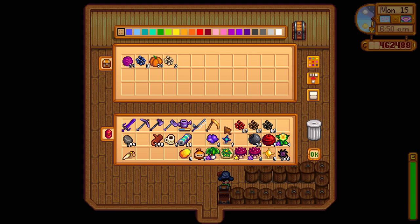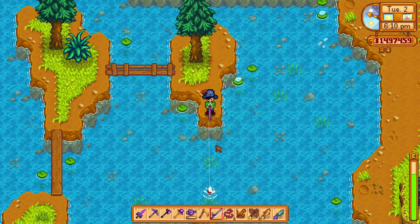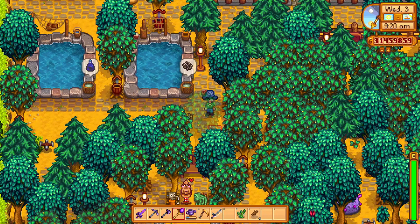There are four contenders whose processed roe price is above 500 gold, and we will be starting from the lowest to the highest. The fourth spot goes to the caviar — I was a bit disappointed knowing caviar can be quite expensive, and only one fish in the game can produce it. The base price of the roe is 140 gold, while the processed caviar's price is 500 gold, and with the artisan profession it can only go up to 700 gold, making it last on the list.